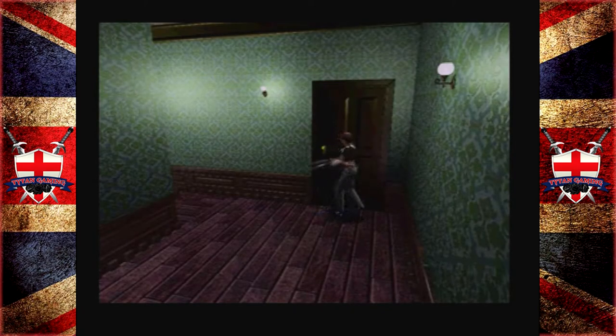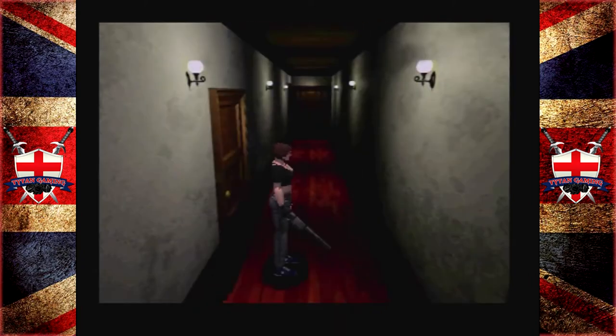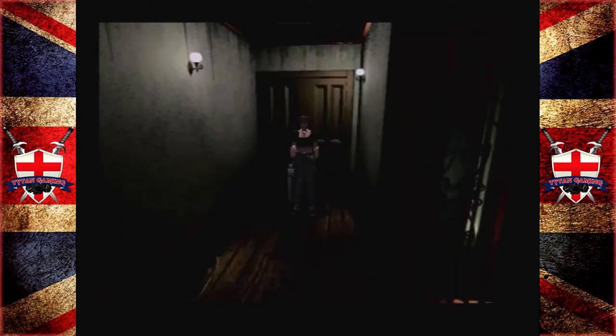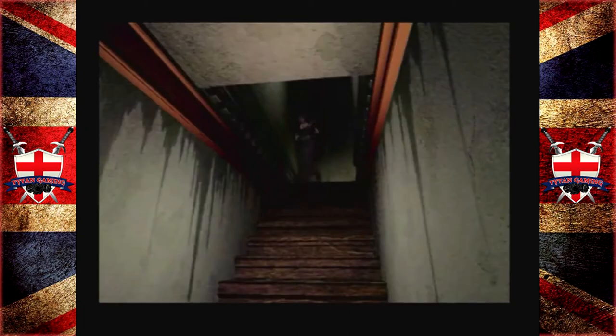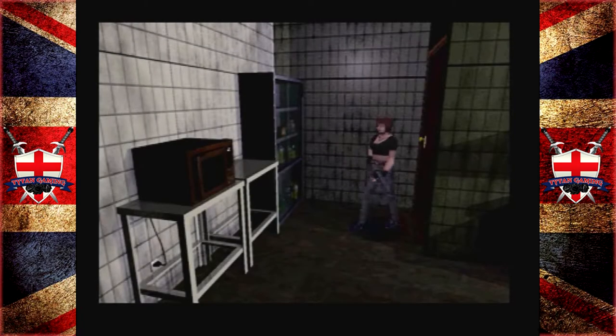Now, there shouldn't be any green boys in here. We should actually be pretty clear of green boys for now. There's still some upstairs, still some above the dining room, still some in the hallway to the other save room - that usually has dogs in it, I think. We've still got a lot of hunters about. And of course we have all the ones downstairs, down in the back garden, and in the underground.